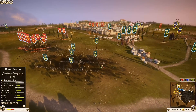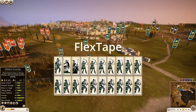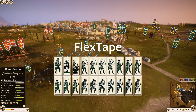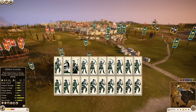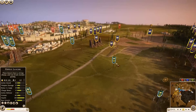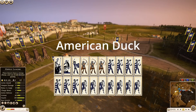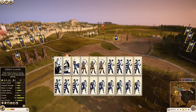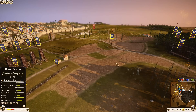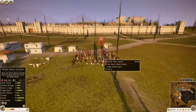Arverni is commanded by Flex Tape, who brought seven units of Chosen Swordsmen, six Celtic Warriors, an Osworn general, four Gallic Hunters, one giant ballista, and one Celtic Light Horse. Massilia is commanded by American Duck, who brought seven units of Thorax Swordsmen, seven Axe Warriors, a Pace Lancer general, three Gallic Hunters, one Celtic Slinger, and a giant ballista.